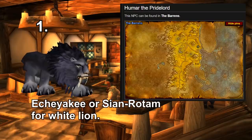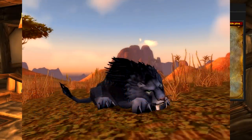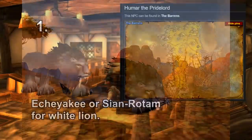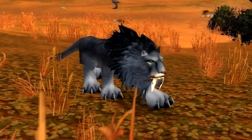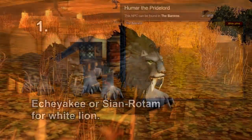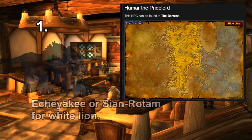The first pet is called Humar the Pride Lord, which is a rare mob in the Barons. This is a totally unique appearance — there isn't any other black lion in the game other than this single rare mob, so it's just totally one of a kind. There are also white lions in the Barons as well, and I'll put the name on screen, but I personally thought the black lion looked a bit cooler.